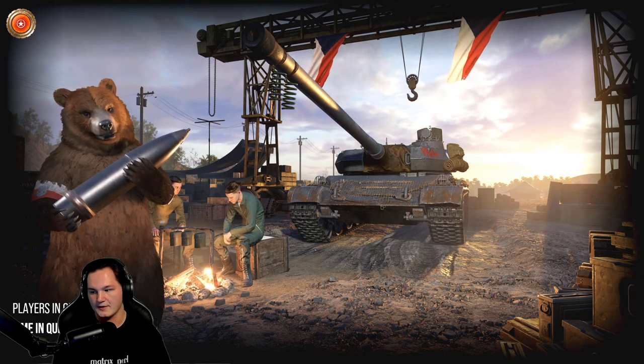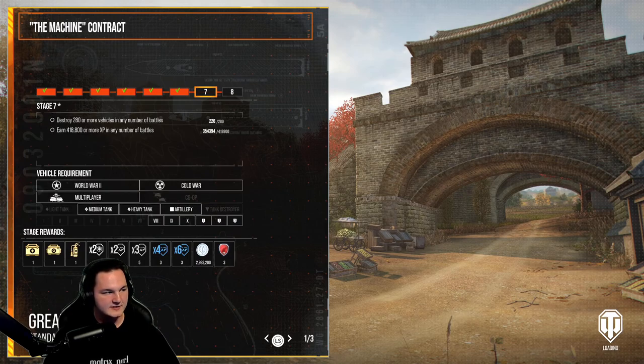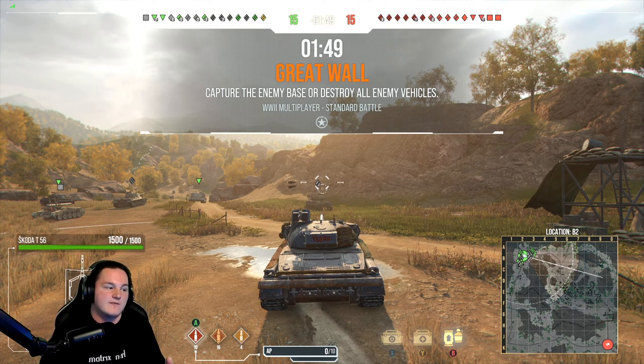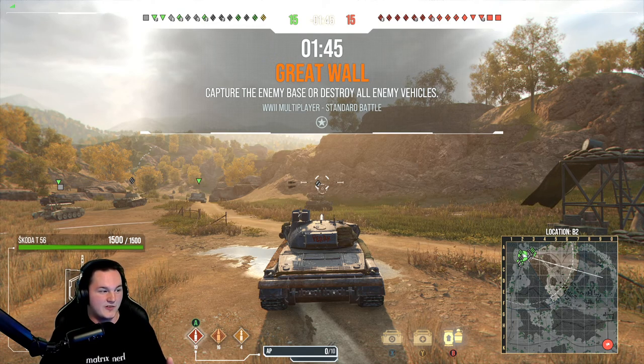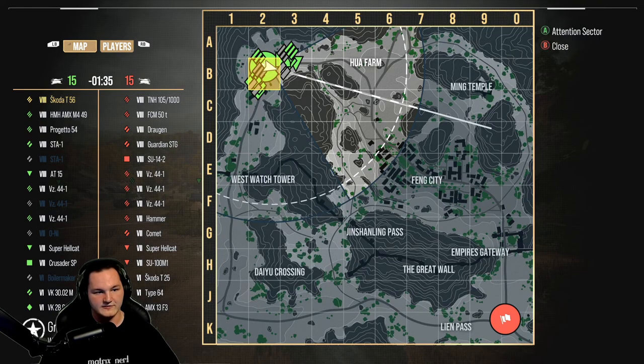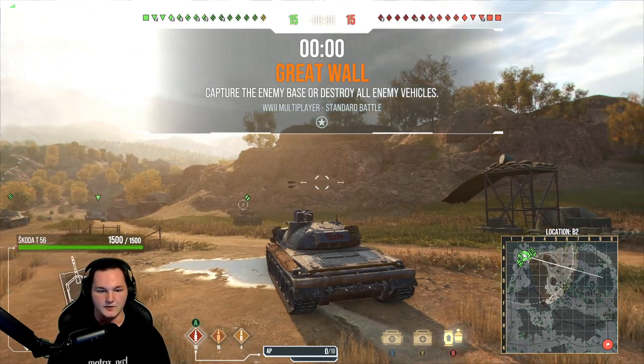We're going to put two matches in the Skoda — one with the single shot and one with the dual shot. The shell velocity is around 1,020 meters per second. Your premium and standard rounds travel at the same speed; your high explosives are 863 meters per second, so it's not too bad. Also, with the entire line being introduced, I know my review is taking a while, but the TNH-105 at tier 9 — I'm really enjoying it and will likely do that review coming up soon as well.